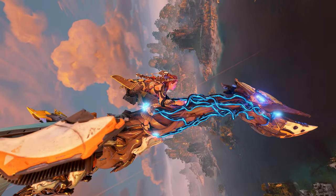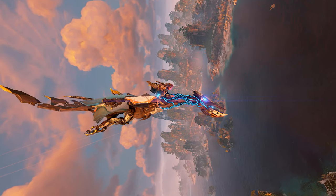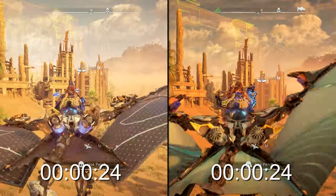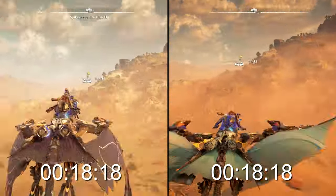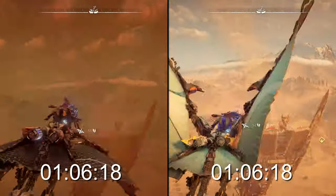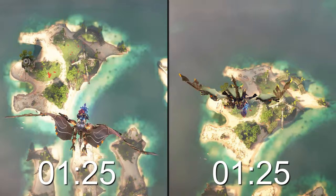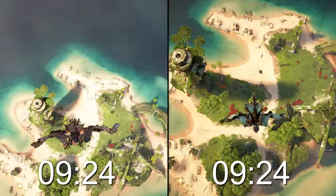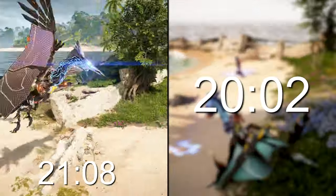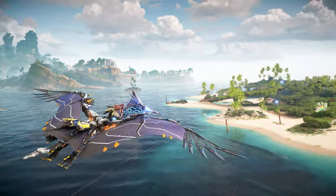While discussing overriding Waterwings, a certain question comes to mind: are they faster or slower than the Sunwing? Let's find out. We'll be racing them both from the Hidden Ember Perch to the Scalding Spear Perch. They both arrive in almost the exact same time. However, with diving, the Waterwing is actually a bit quicker. And when it comes to maneuverability, the Waterwing leaves the Sunwing in the dust.